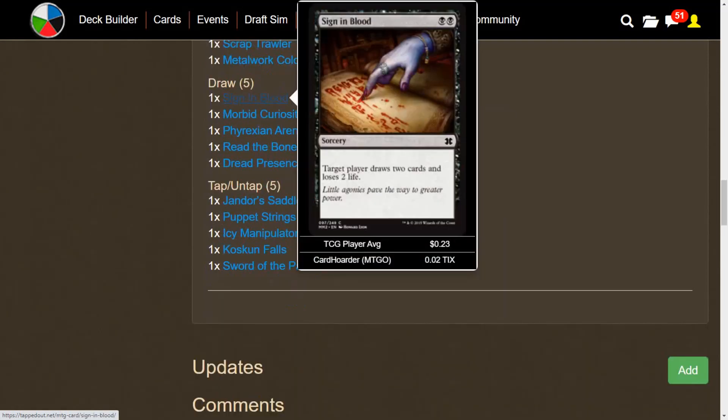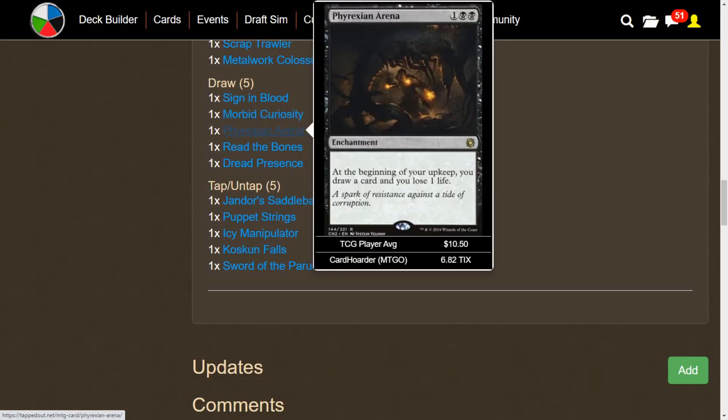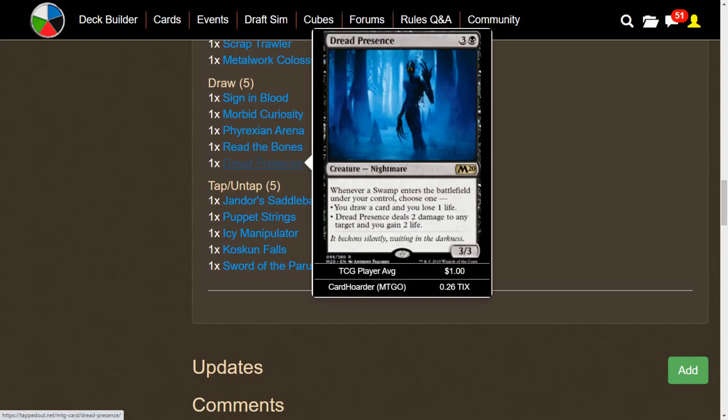We have some draw cards. Sign in Blood, and Morbid Curiosity: in addition to casting it, we sacrifice an artifact or creature and draw cards equal to the converted mana cost of the sacrificed permanent — so if we have Metalwork Colossus out, we can sacrifice it and draw a bunch of cards. We have Phyrexian Arena, Read the Bones, and Dread Presence: whenever a Swamp enters the battlefield, we can draw a card and lose a life, or deal two damage to any target and gain two life.